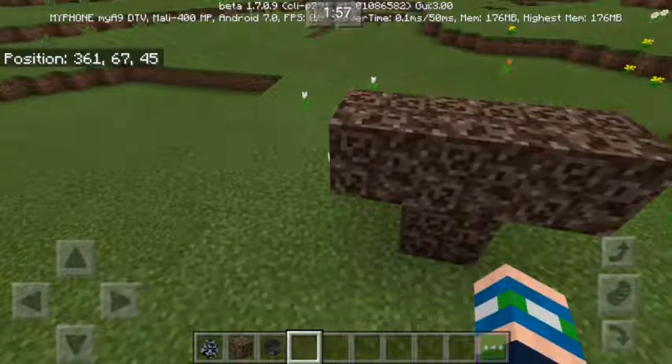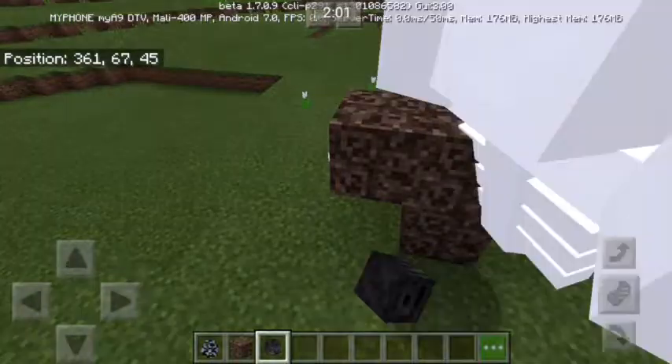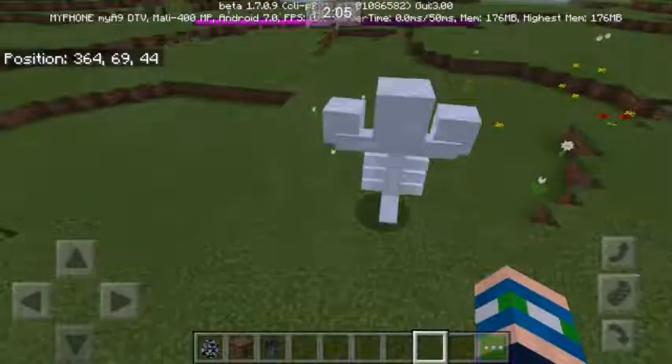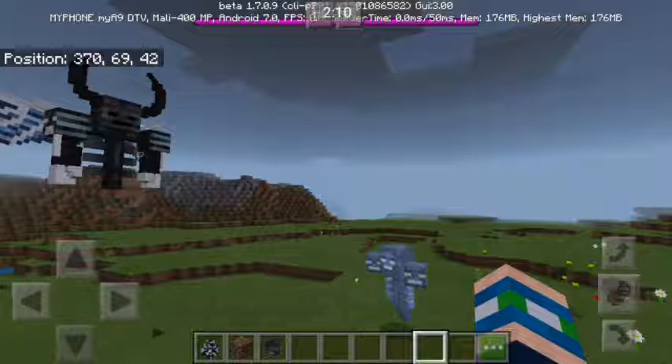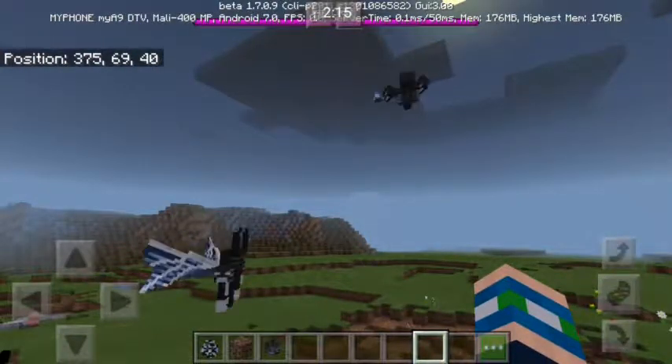Let's position the head and see if the leader will attack the Wither Demon Boss. It attacks — it attacks the Wither Demon Boss!